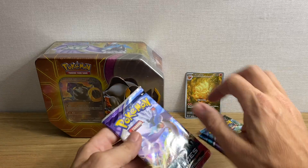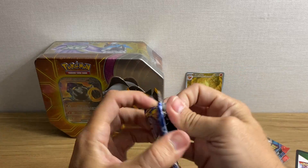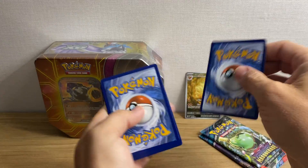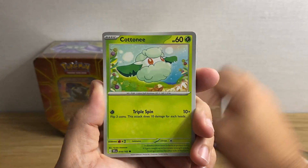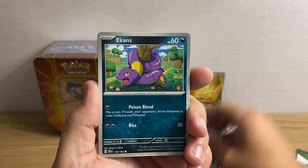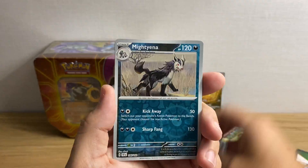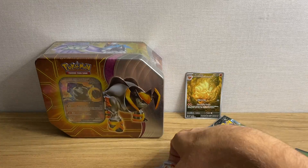Temporal Forces — still haven't pulled a Special Illustration Rare from this set, such a bummer. We got Ekans, Metagross, Keldeo, Tornadus, Mightyena, and Magcargo.